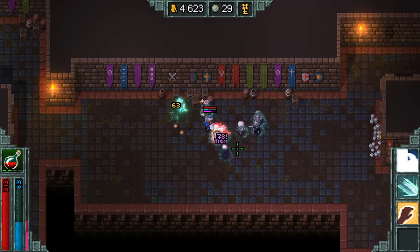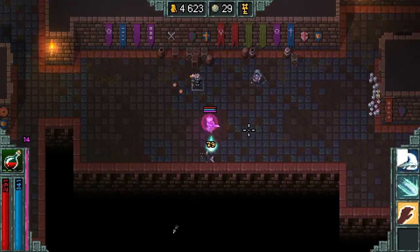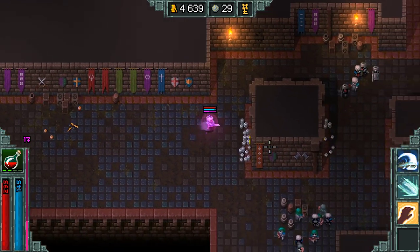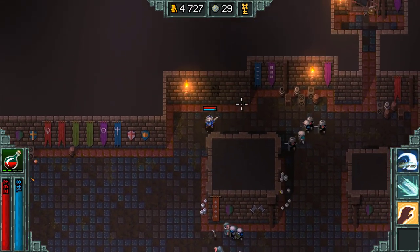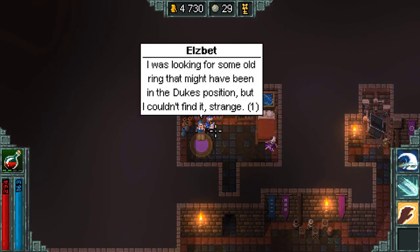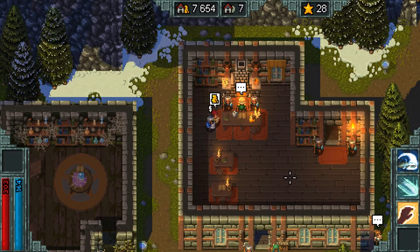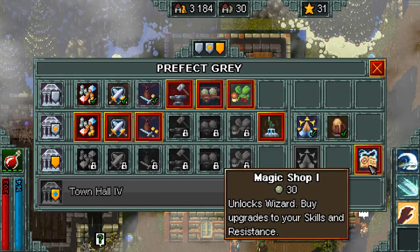Last but not least, to unlock the wizard, you'll have to find a hidden room in the third act. You can spot this hidden room by looking at the topmost walls again for any cracks, similar to how you would look for the button in the previous act. Once you attack it a few times, it'll open up and the NPC will let you buy the magic shop back in town. In order to buy the magic shop, you will have to upgrade the town hall another time. The town hall upgrade costs 20, while the magic shop costs 30 ore.